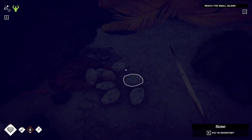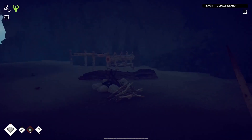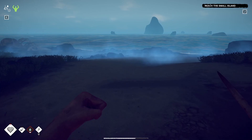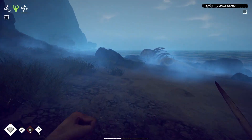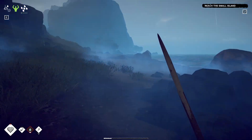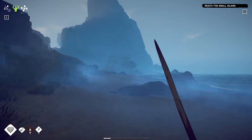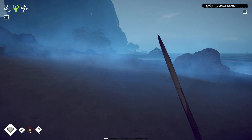I have the ripe coconut, and that's it. We got a bunch of stone — that's cool. We've got to find some water. We've got to find coconuts, guys. I hope they respawn — the fallen ones, but I'm not sure. We'll check these trees up here.